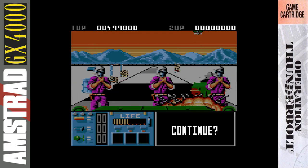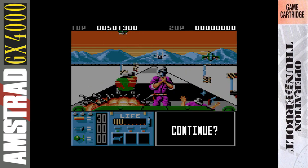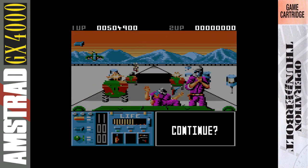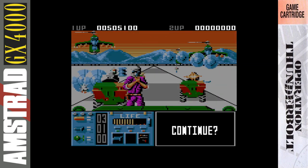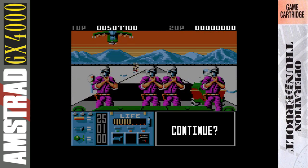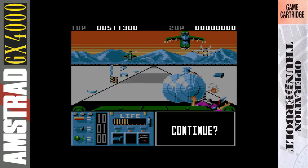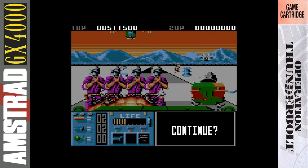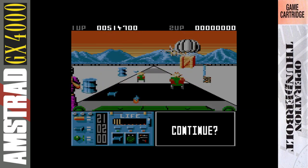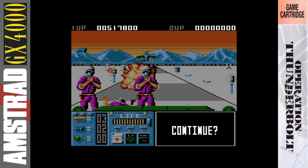Otherwise there's not much added to the original game. Surprisingly, the scrolling and sprite scaling isn't great either — I would have thought the SNES would knock it out of the park, but no. Could have used Mode 7, maybe. But it is the best of the 16-bit versions. Overall, I would have to say the GX 4000 is the best of the 8-bit versions, definitely surpassing the Amstrad CPC original and the Speccy and Commodore 64 versions — but really not by much.